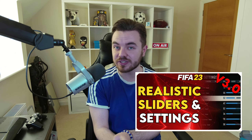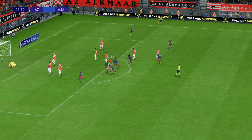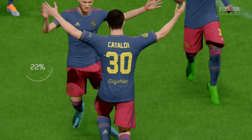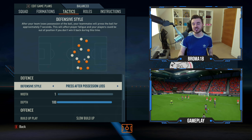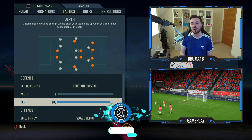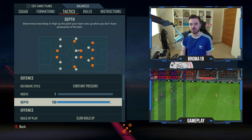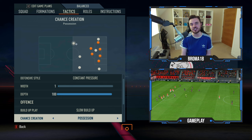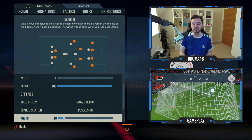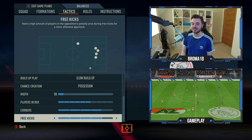If you use my custom sliders, which you'll find on the channel, you will not have an issue with stamina. You can also make a defensive game plan for the last 15 minutes if you want to see the game out — you might want to change the press after possession loss. The defensive width is on 1 and depth is all the way up to 100, creating a high line. Bear in mind my defenders — Calvin Bassey has 92 pace and Juiced has 93 pace, which is highly suggested for this high block. Offensively, we've got slow build-up and possession for the build-up play; width is on 10, players in the box is up to 6, and corners and free kicks are both on 4.